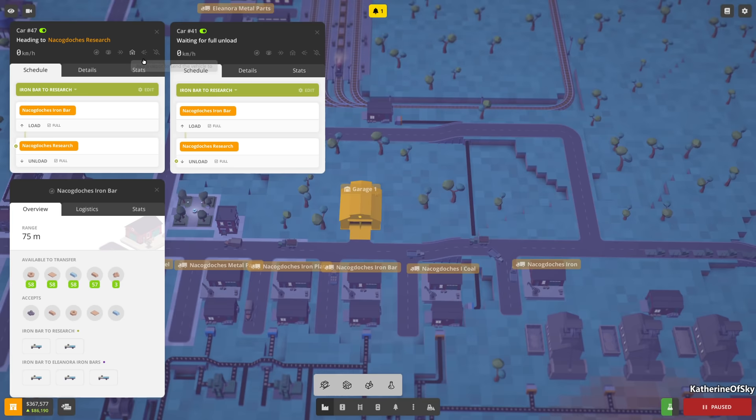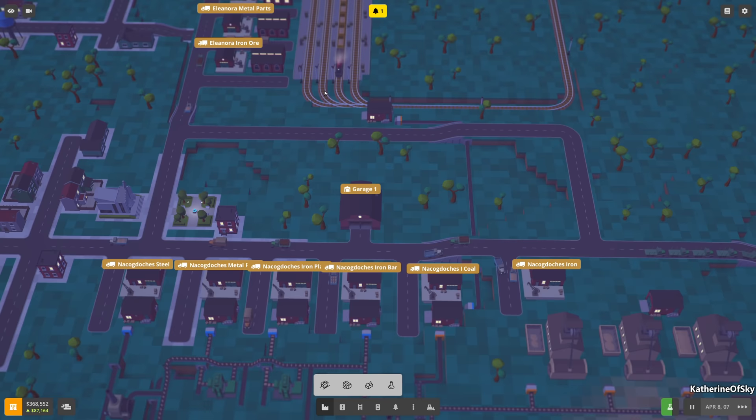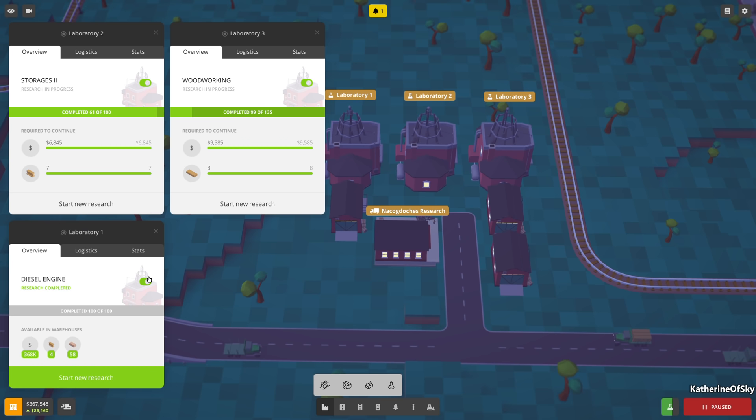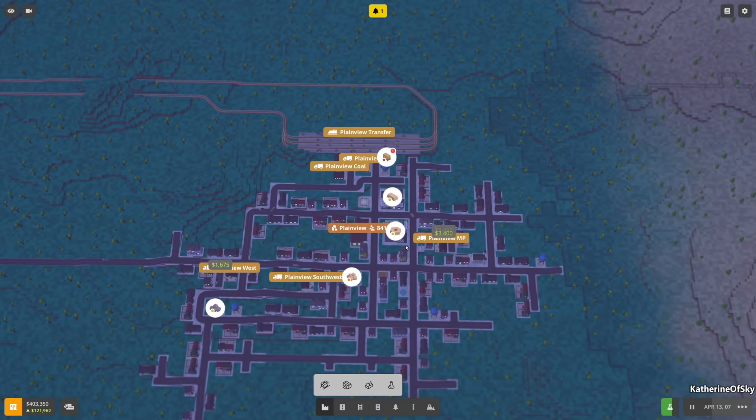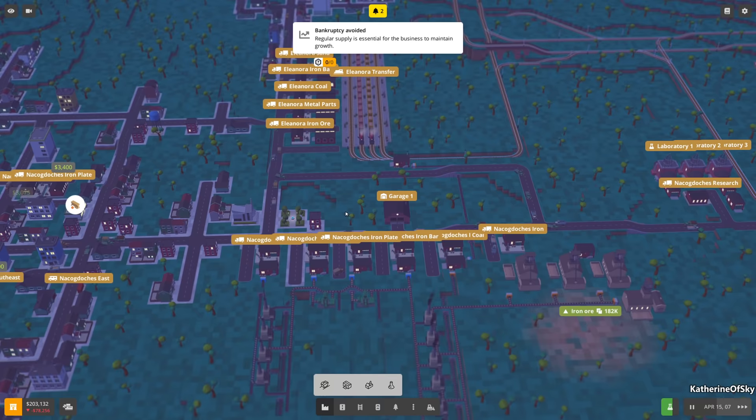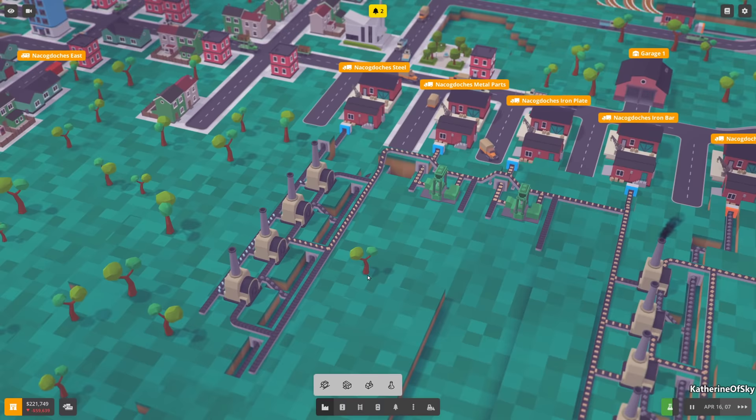We can just trash these trucks - we don't actually need them. Keep them in the garage for now. This lab is on storages, this is doing woodworking - I think we'll put laboratory one on something else. Should we keep this furniture business alive? Okay, sure. Hopefully one day we'll be able to build furniture - it's not a crackpot idea, it's fine.